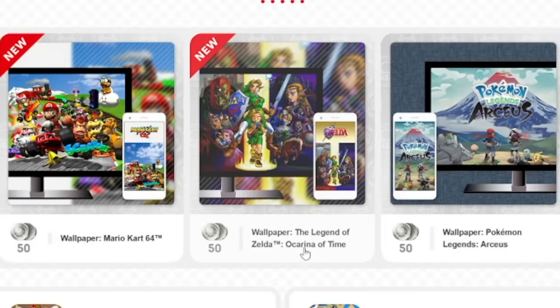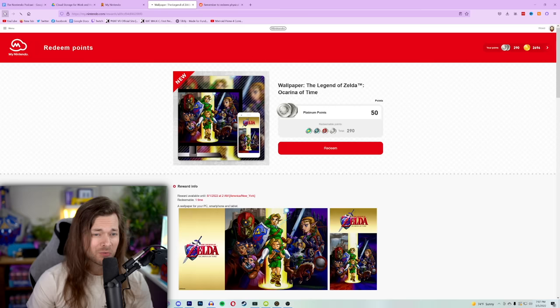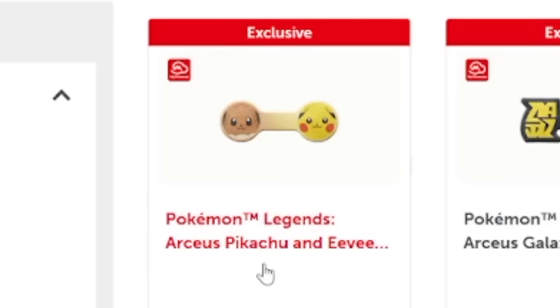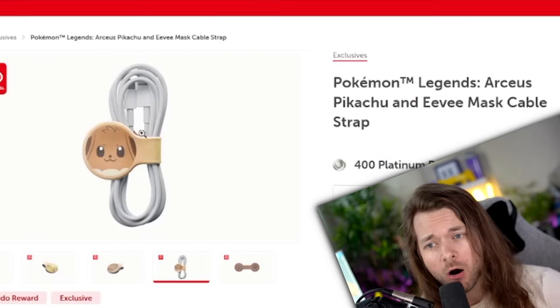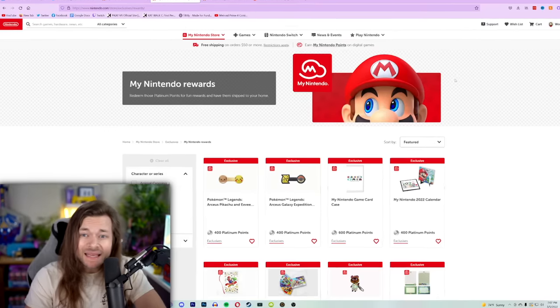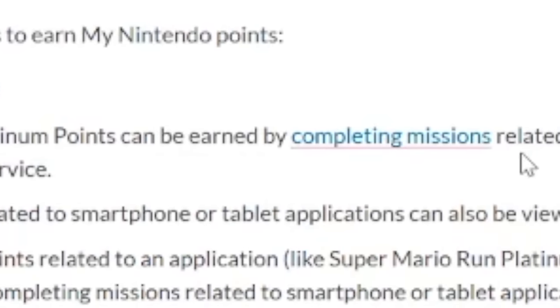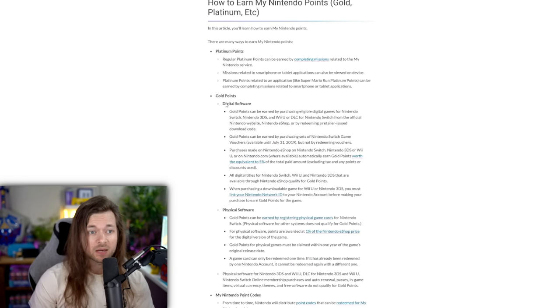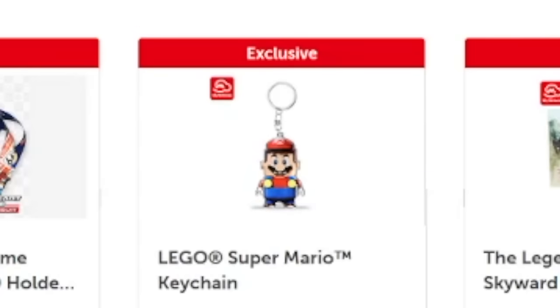I can get a Zelda wallpaper for my phone — there are a lot of phone wallpapers. I don't know if those are worth 50 points. My Nintendo Store Rewards — this is what we want. There's Pokemon Legends Arceus, Pikachu and Eevee stuff. This mask cable strap is 400 points and I have none. How do you get platinum points? Platinum points can be earned by completing missions related to My Nintendo service. Gold points are from digital and physical purchases. So you can only get physical items by doing missions? These Dread posters are sick — I would like to get those.